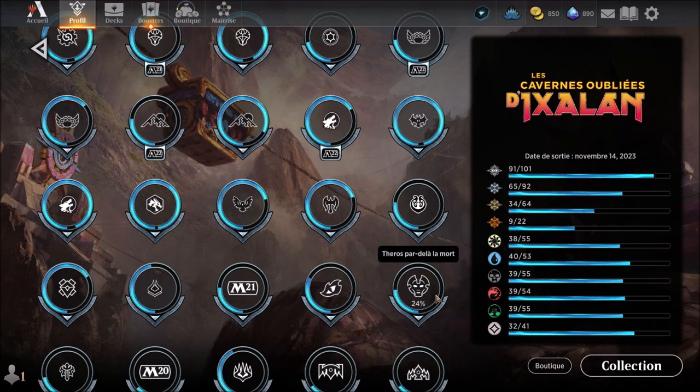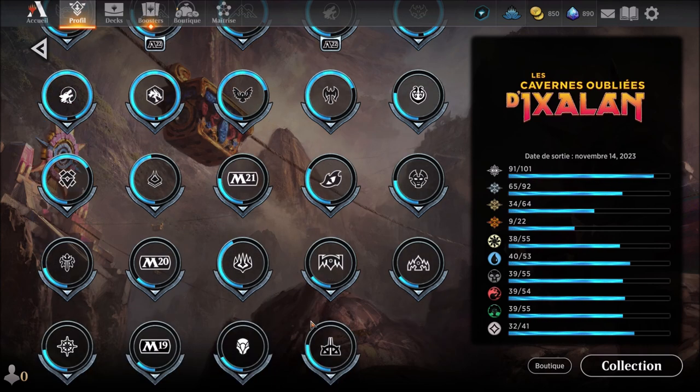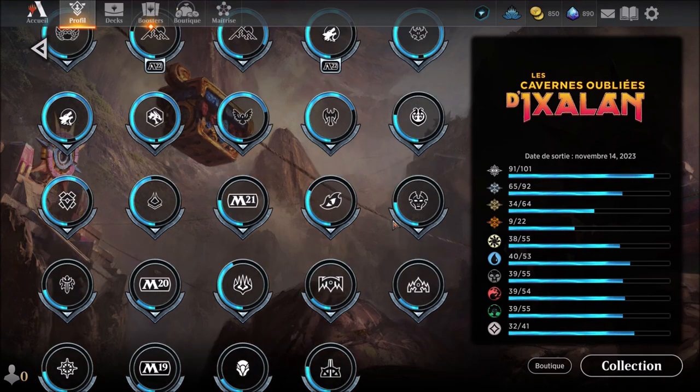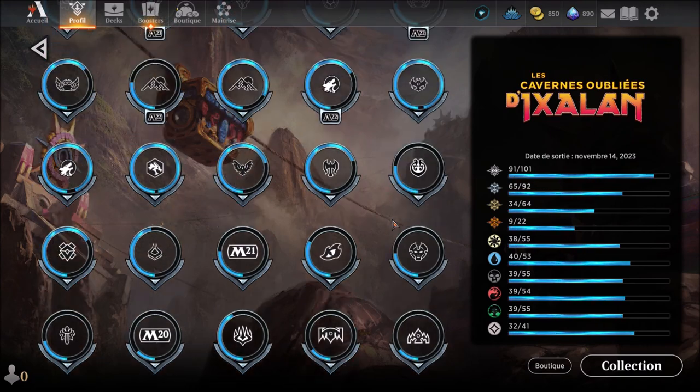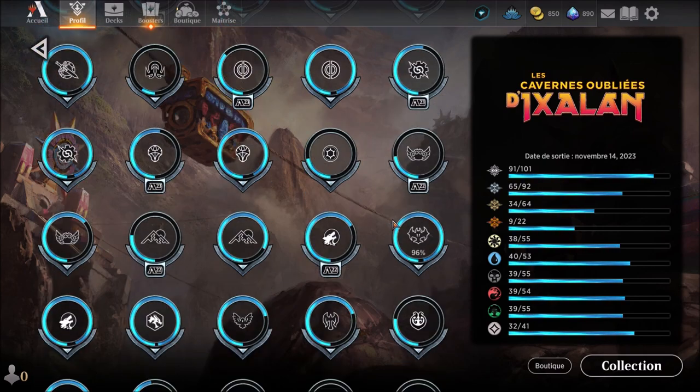We'll go back to Terros par-delà la mort — I can only see that. Yes, we'll go to Terros. Anyway, now it's pretty much the same for Chasse de Minuit and for Lenos — we'll have to wait. And then there's also Ixalan, which could be interesting, since there should be vampires — the beginning of the vampire escapade should be in it.